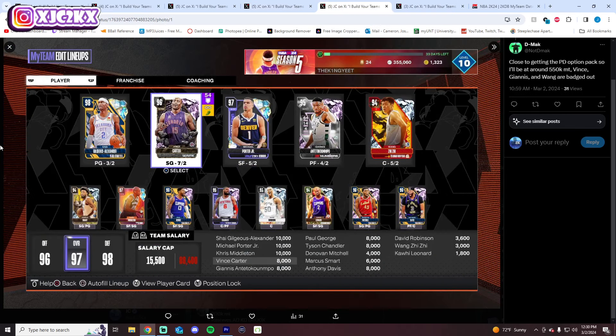The last team today comes in from DMACC. He says he's going to have about 550K MT once he gets the ping-time option pack. Vince, Giannis, and Wang are badged out — this is a good team, no doubt. I like the squad and I like Vince being badged out; I don't want to take him out of the lineup. Point guard position is fine, shooting guard is fine, small forward is fine. Power forward — I like Tyson better than the odds without a doubt, even badge-down I'm still running Tyson. Wang and D-Rob — I think Wang is probably better. AD off the bench is a nice option as well.